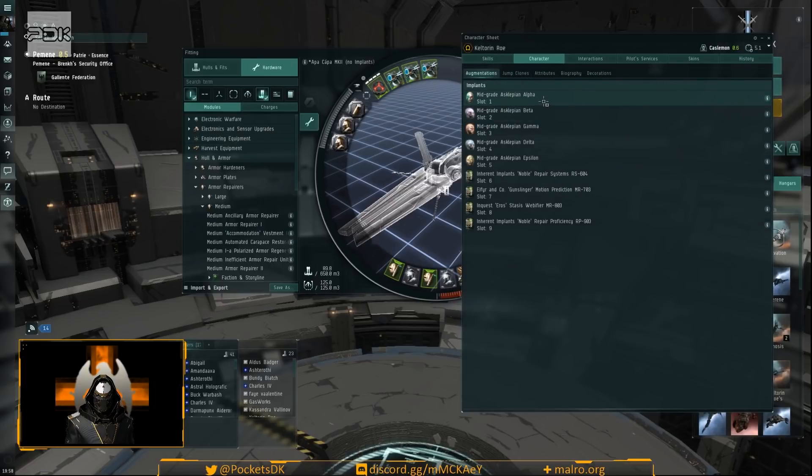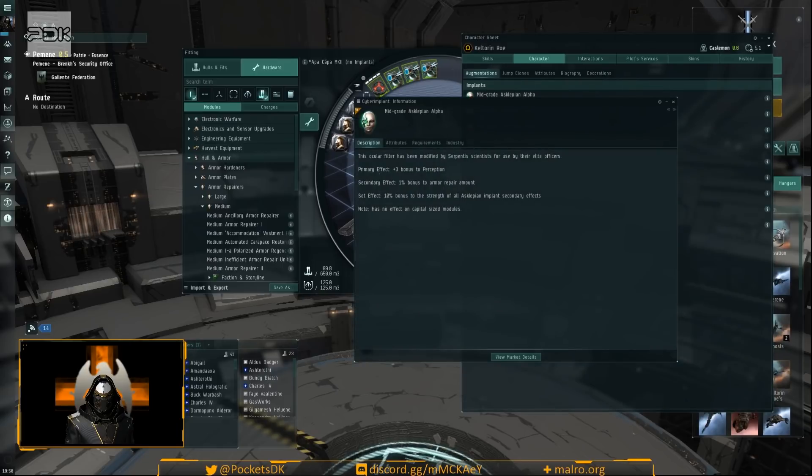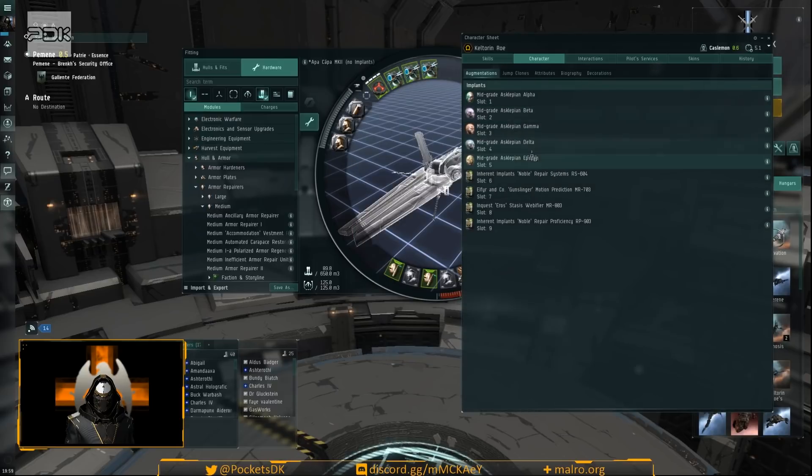For implants, I'm using the Asc lapian mid-grade set, slots one through five. I didn't have money for high grades and don't think it's necessary. These give a three percent bonus to perception for faster training, and a one percent bonus to armor rep amount per implant. With the set bonus you get a ten percent multiplier on all Asc lapian bonuses, so each percent effectively becomes more. Every slot stacks up — alpha gives armor repair, beta adds two percent repair amount — and it compounds quite a bit.